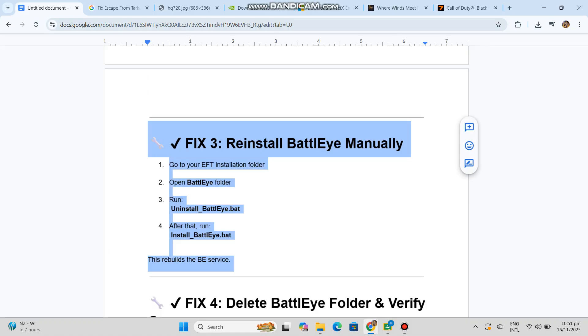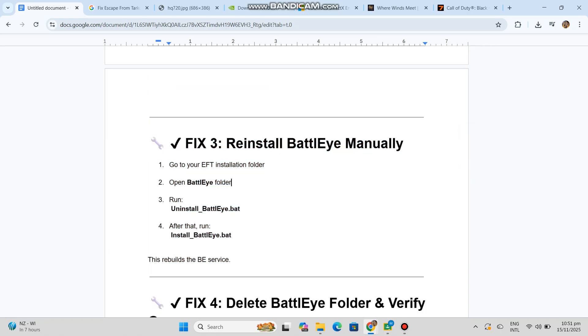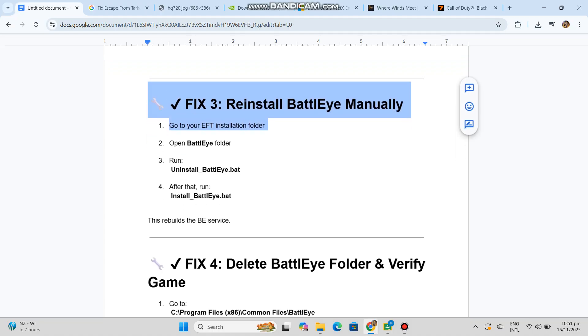Fix 4: Delete the BattleEye folder and verify the game. Go to C:\Program Files (x86)\Common Files\BattleEye and delete the BattleEye folder. Then open EFT Launcher, click Repair and Verify. Fresh BattleEye files will download.